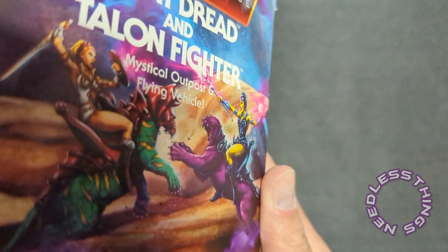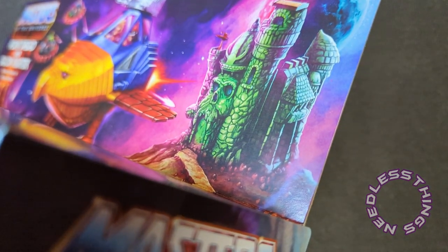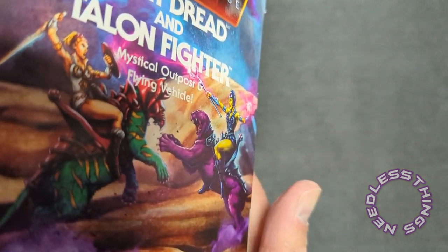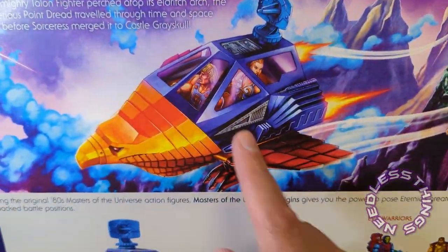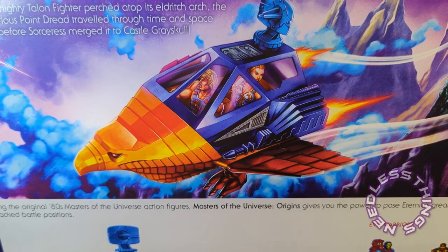Teela on Battle Cat — I was going to say it might be a Battlefield Teela with blonde hair but I don't think that's the case. Teela on Battle Cat fighting Evil-Lyn on Panthor. That's awesome. And then on the back we've got the beautiful art up front once again, featuring it as a two-seater, so I guess we'll find out in a minute if that's the case.